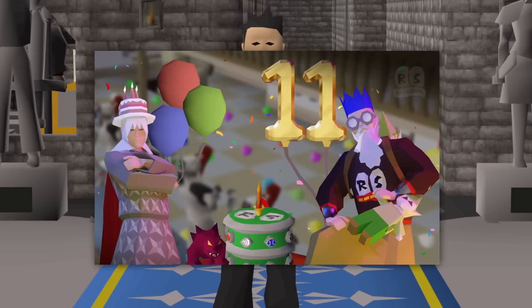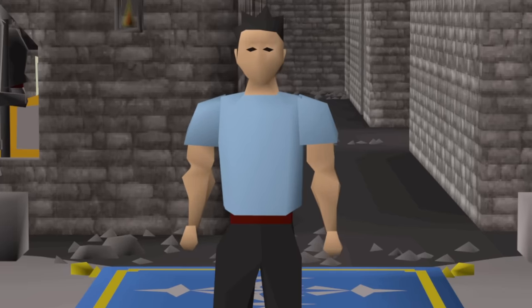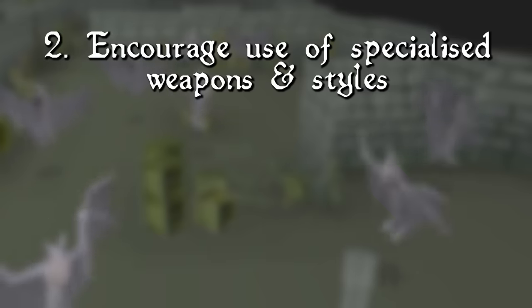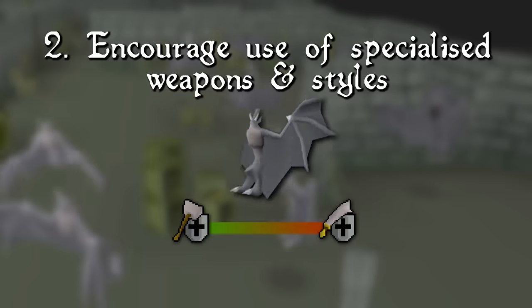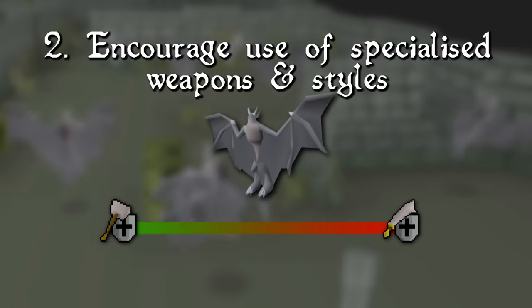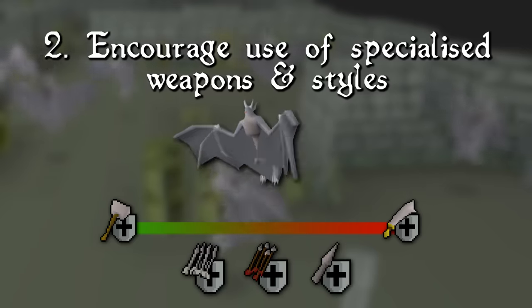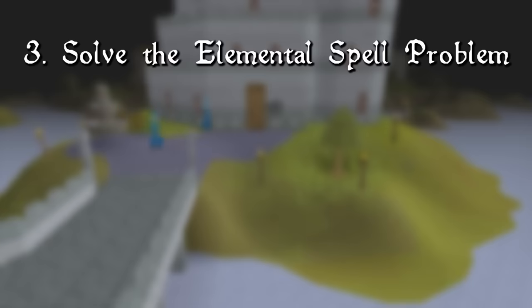Old-school RuneScape recently turned 11 years old, and one thing we've learned is that being conscious about power creep is important for the longevity of our game. These rebalances will do exactly that. Goal number two: encourage players to bring specialized weapons and attack styles for certain monsters.